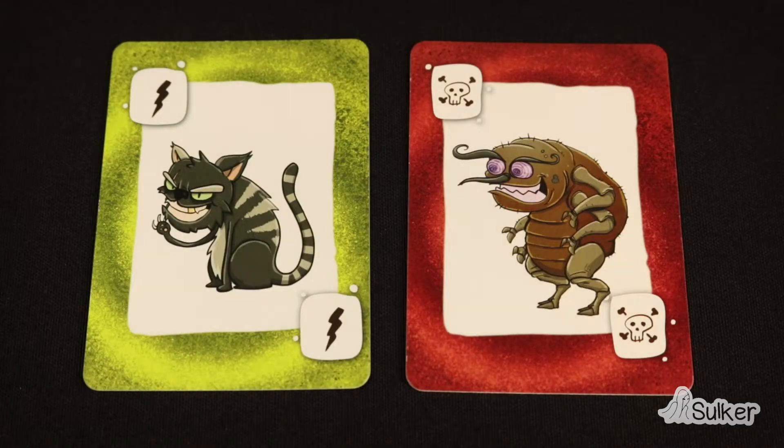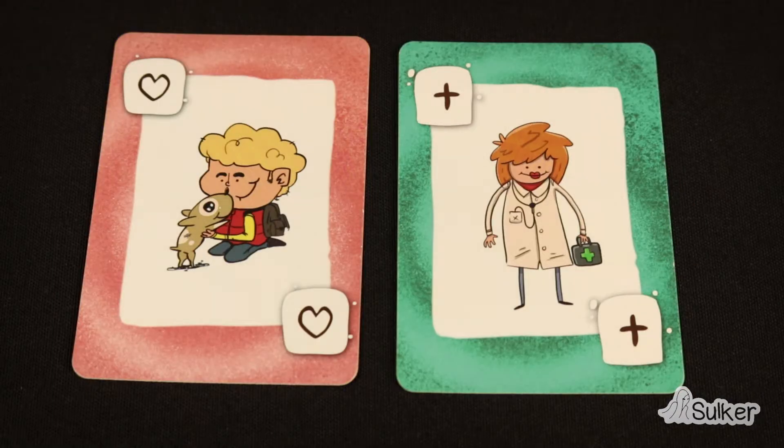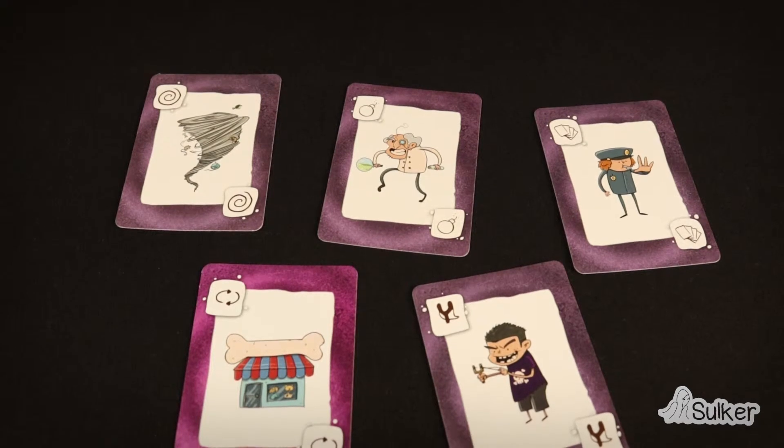Status Cards: the flea and the cat serve to get sick or annoy the pets, or take off a vet or a cuddling from them. When pets have one of these statuses, they cannot grant victory to a player, even if they have all their needs covered. Vets and mimes heal or cheer up a pet, and serve to protect pets from fleas and cats, or removing those cards from the pet.